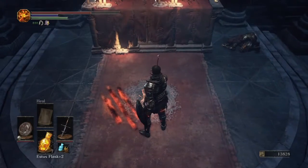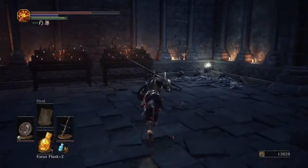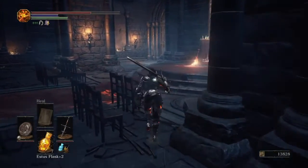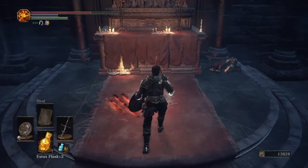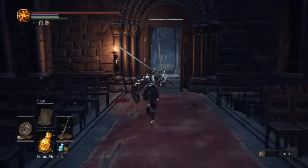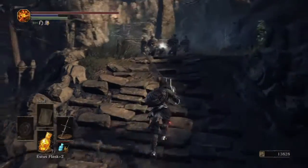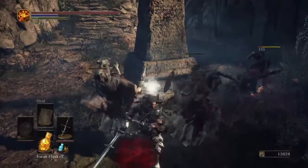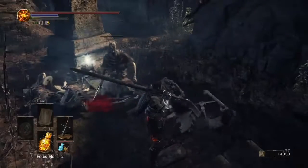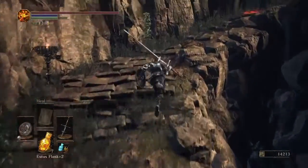That guy praying right there is actually the first DLC we're going to be going to, after we complete this playthrough. After you light that bonfire, proceed right out here and you will be met with these guys. That item right there is an Estus Flask Shard, and there is an undead bone shard here too, which I will show you how to get in just a little bit. And a double kill right there too — pretty cool. Just grab your Estus Flask Shard.